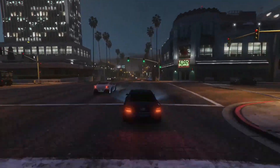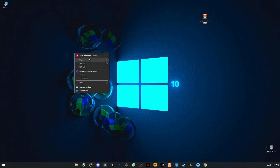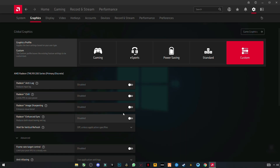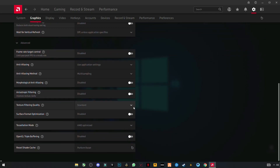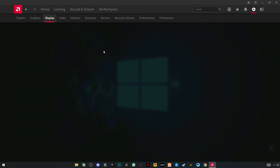Let's get started without wasting any time. First, let me show you my AMD Radeon software settings. You can see my graphics settings are set to Gaming. Turn off all of these settings, go to Advanced, and if anything is on, turn it off. Make sure you have all the settings off and copy all these settings.